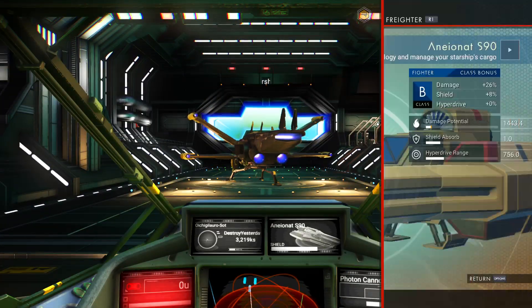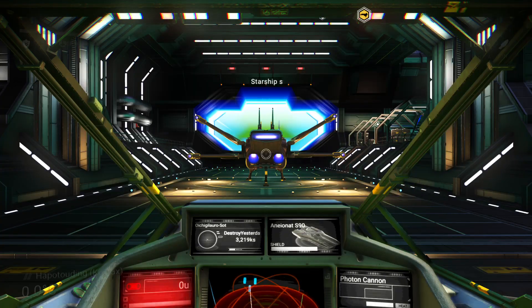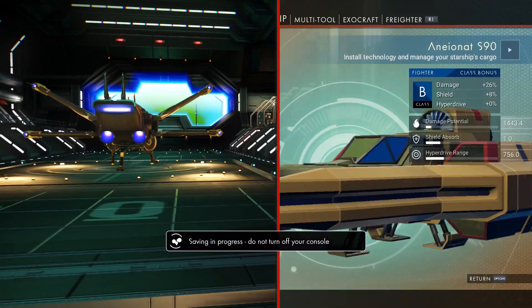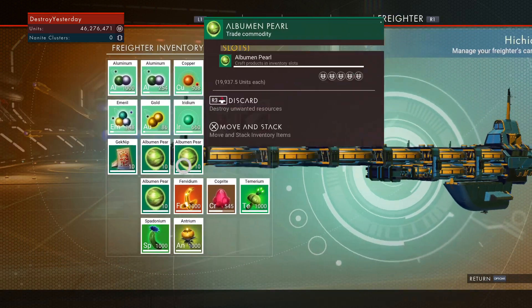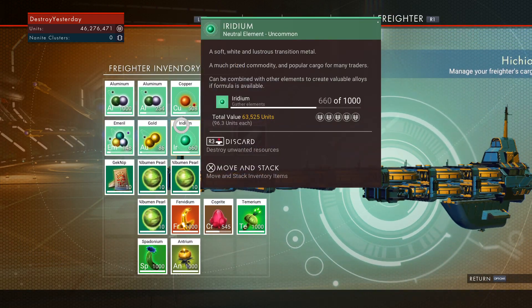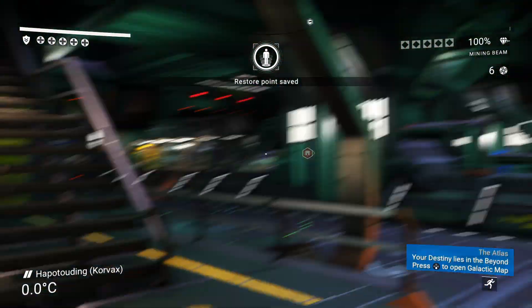I'll switch to the ship to show you — all my other stuff is in here. You can also put resources in your freighter. I have a bunch of stuff in my freighter, and this stuff can automatically be moved over when you buy the new freighter.